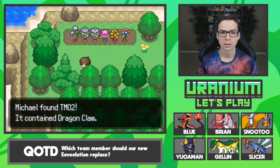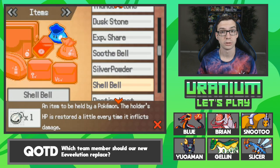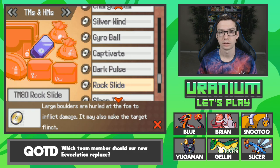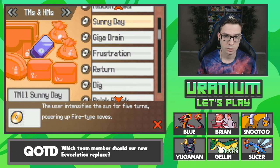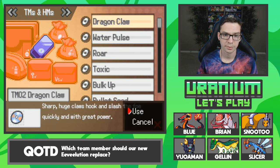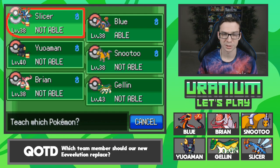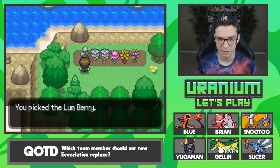Summoning Burrus! Dragon Claw — that's cool. Can anybody learn that? It's all the way at the top; it's TM-2! Blue can, but Blue's a special attacker, so unfortunately it does not work very well.